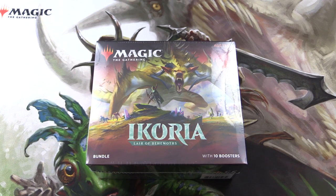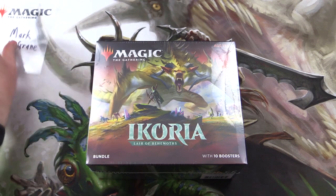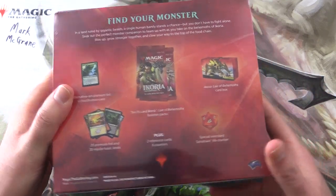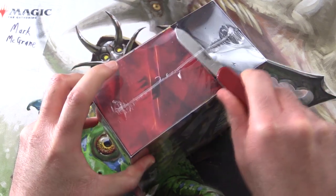Today on MTG Unpacked, we're getting stuck into another Ikoria Lure of Behemoths bundle for a patron. Let's introduce the patron — it is Mark McGrain. Thank you for being a patron, sir. So he gets this entire box and everything in it, all of these goodies here. Without further ado, let's get into it.